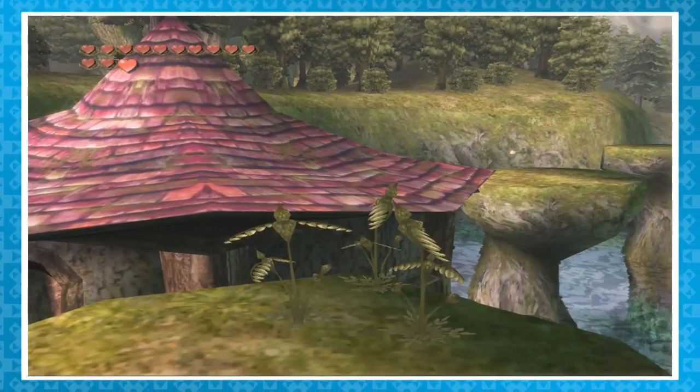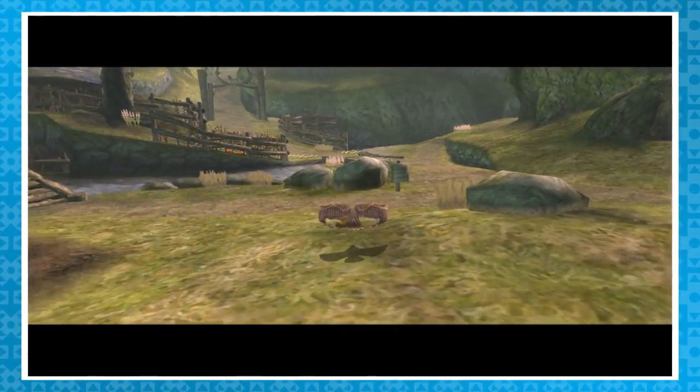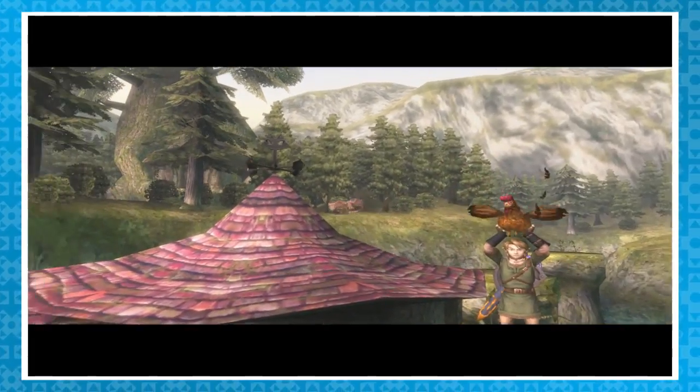Throughout the game are patches of a plant called Hawk Grass, which lets you summon a hawk to do your bidding. Bonus: if you look up in the sky above those patches of grass, you can actually see the hawk hanging out — nice attention to detail. If you send your hawk out targeting a Cuckoo, it will actually pick it up and bring it back and drop it in Link's hands.